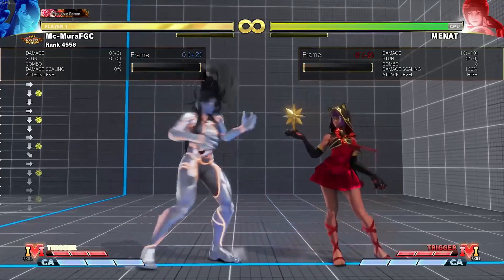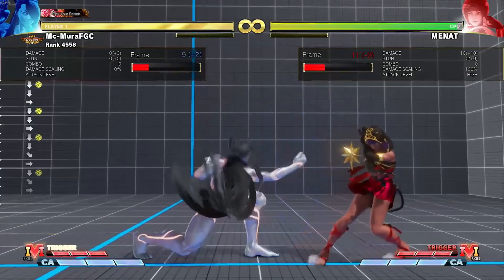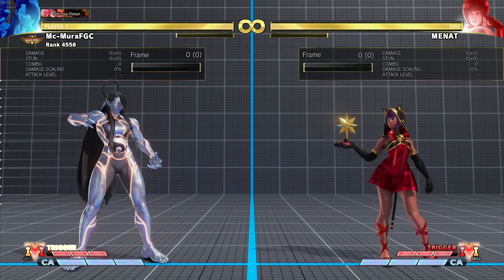Seth also got the projectile-proof hurtbox on the upper body for the crouching medium punch. This is fine — it's kind of a universal change. Most characters have had their crouching medium punches buffed that way, so it's not a big deal.